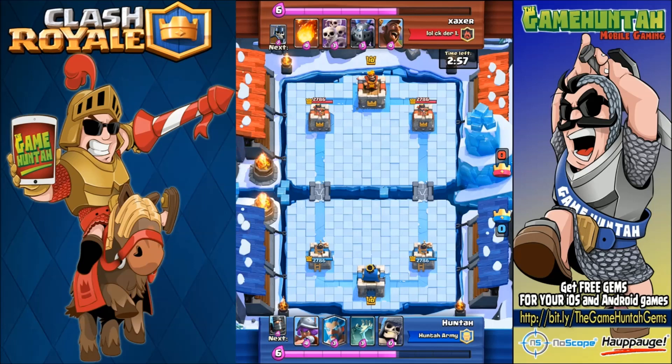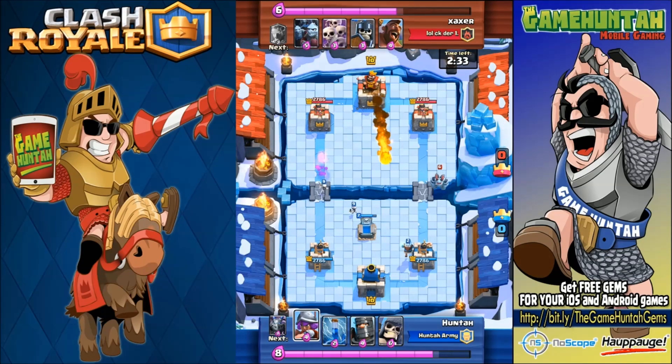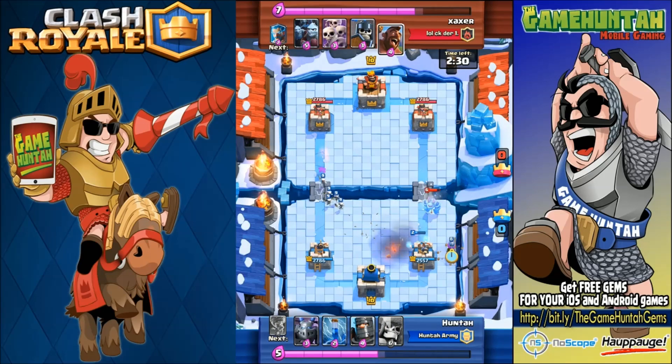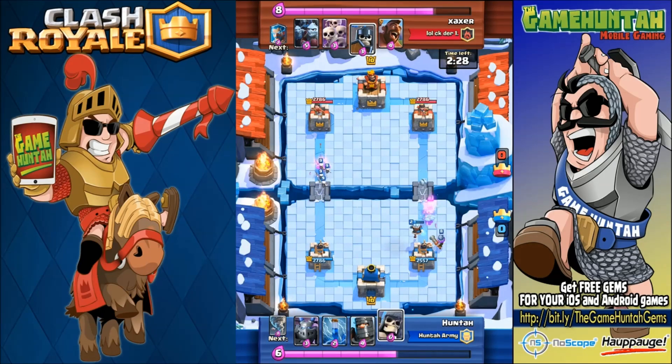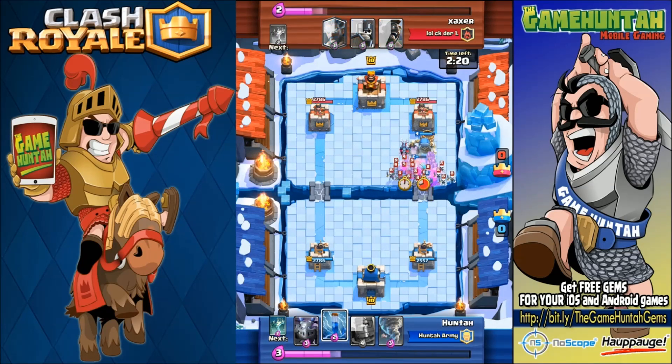Here we go — musketeer, ice wizard, tombstone, and giant skeleton. My opponent has fireball, skeleton army, mega minion, and hog rider. When your opponent deploys the mega minion in the back of the arena that is not good news — that means another tank might be coming. But I think he changed his mind about the hog rider after seeing the musketeer and ice wizard on defense.